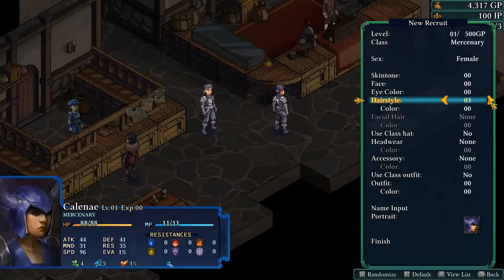The girls' hairstyles are different from the guys'. For example, the bun looks quite different. We'll go through all of them. Notable styles include one that looks familiar from another game, a headband style, and pigtails. And you can't select facial hair for the girls, which makes sense.